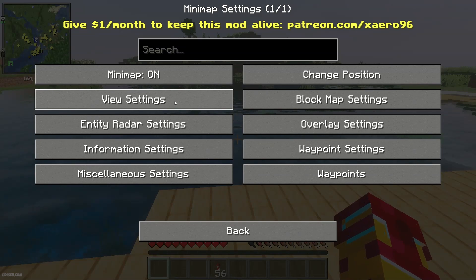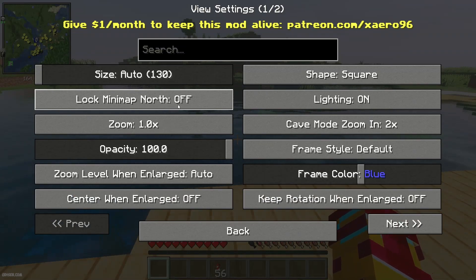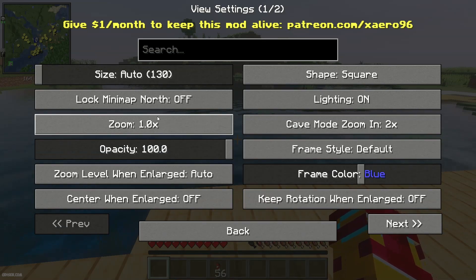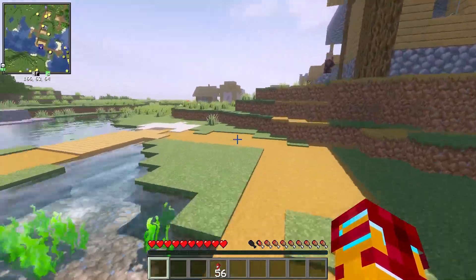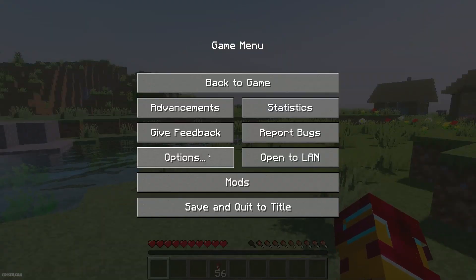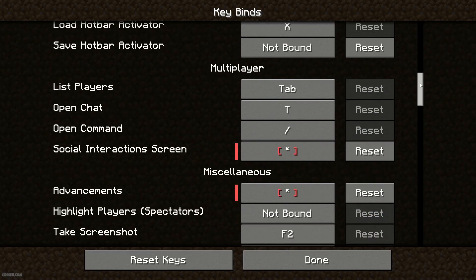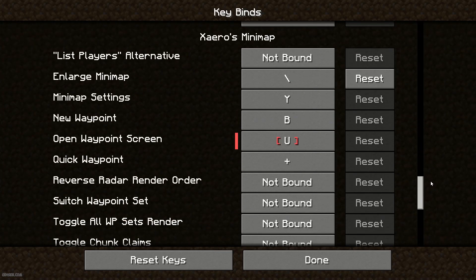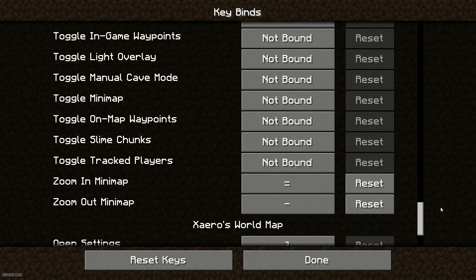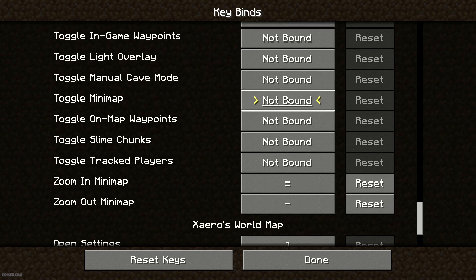In View Settings you can change how the mini map looks and its position. You can also change the zoom. By default only a few keybinds are active, so go to Escape, Options, Controls, Key Binds, scroll down, and find Xaero's Minimap. You'll see all the options — many have no keybind assigned yet. For example, to bind Toggle Minimap, press left mouse button and then press your chosen key.